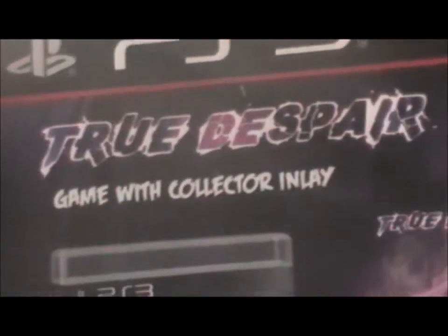The other side we get, as I said, the Kazekage, the Mizukage, the Raikage, Gaara's father and such. The back is clearer to see — True Despair, collector's inlay and stuff.